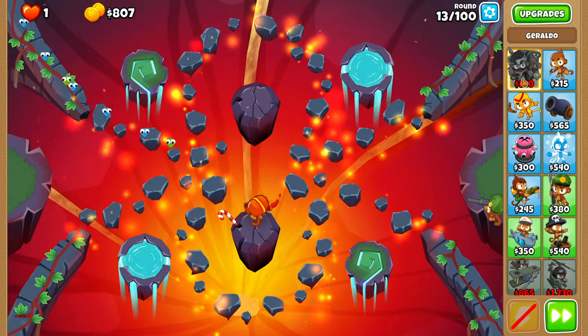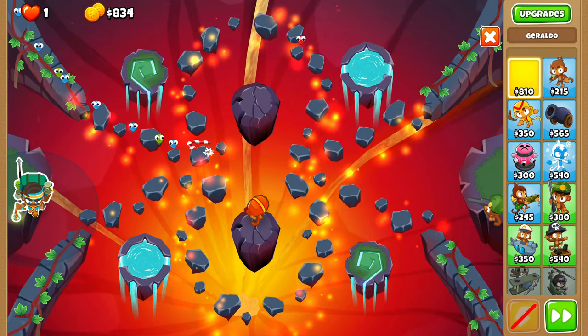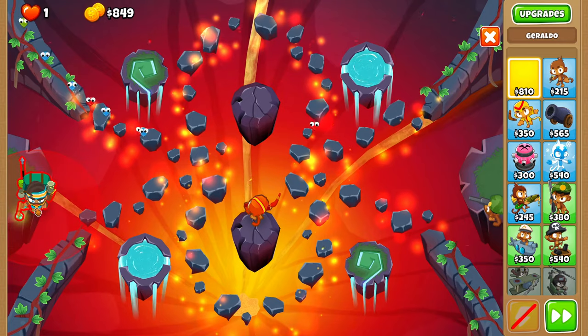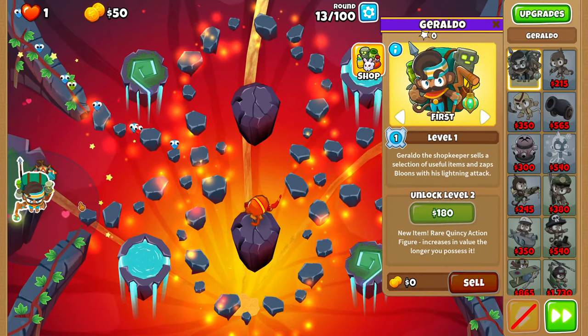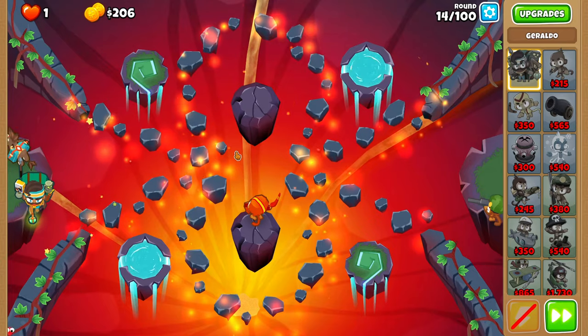In the middle of round 13, just place Geraldo right over here — just shove him as bottom right as possible. And you can set him to strong here if you'd like, though it shouldn't be required.